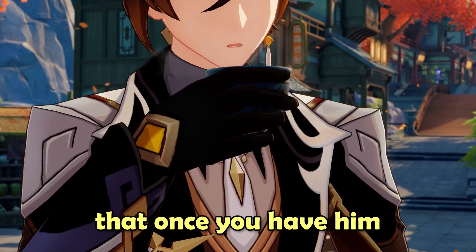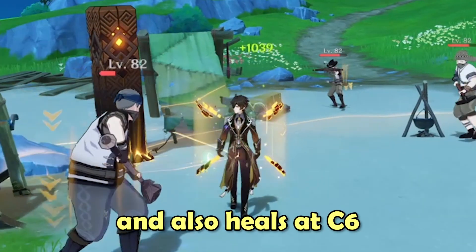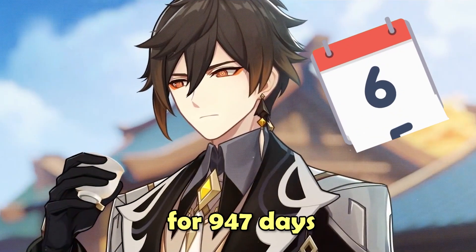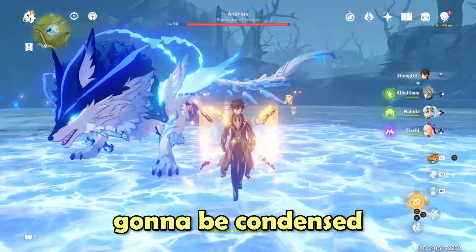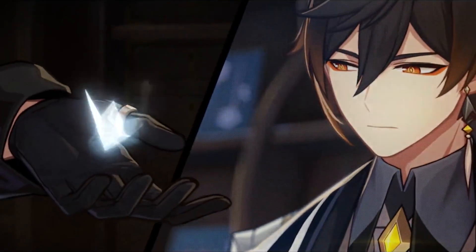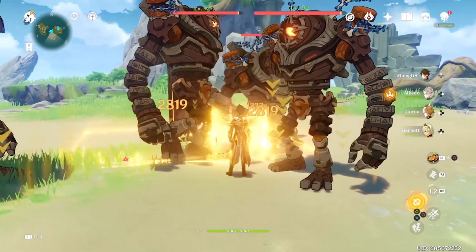Zhongli, the character that once you have him, you will unlock the game at easy mode. He will defend you, kill for you, and also heals at C6. I've been playing him for 947 days, he's my favorite character, so get ready — today's video is going to be condensed. We're going to cover everything you need to know about him and every possible way to build him, from support or DPS, besides showcasing him.